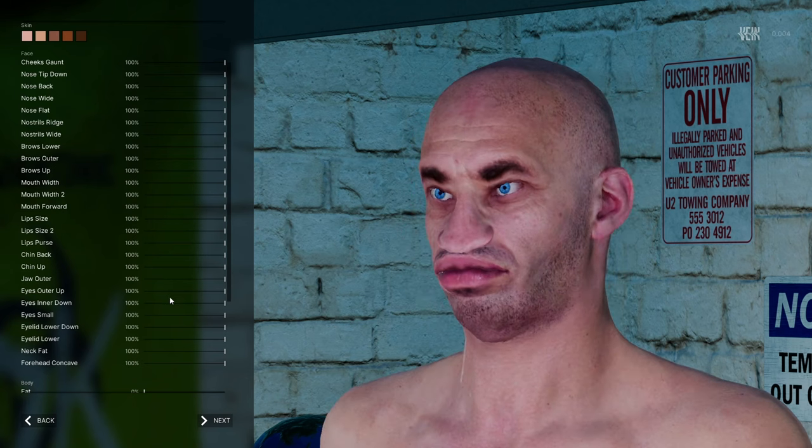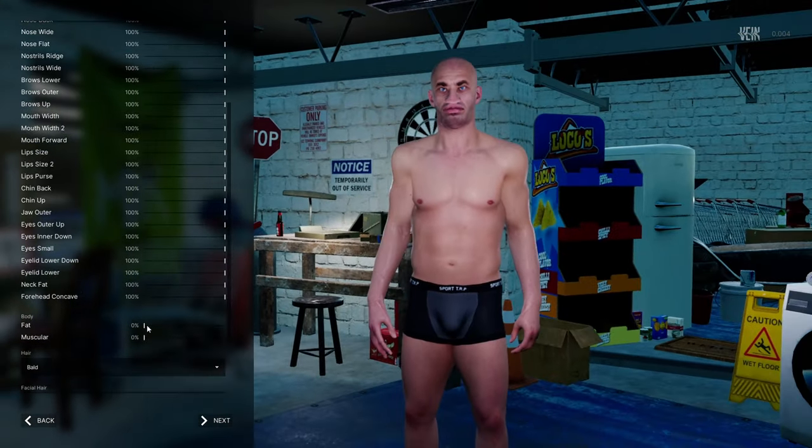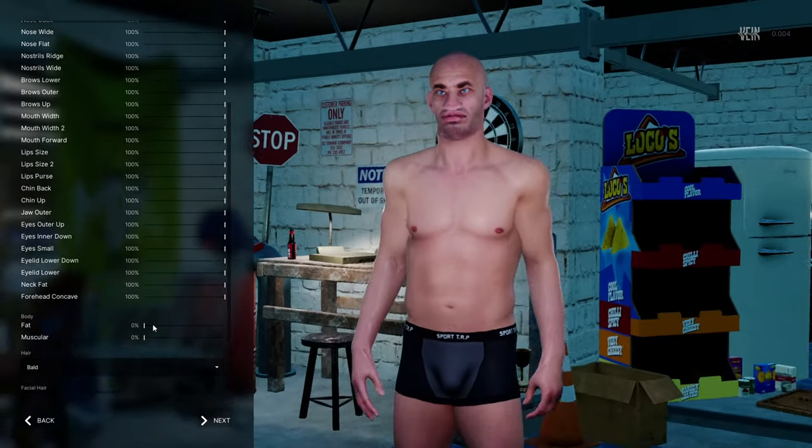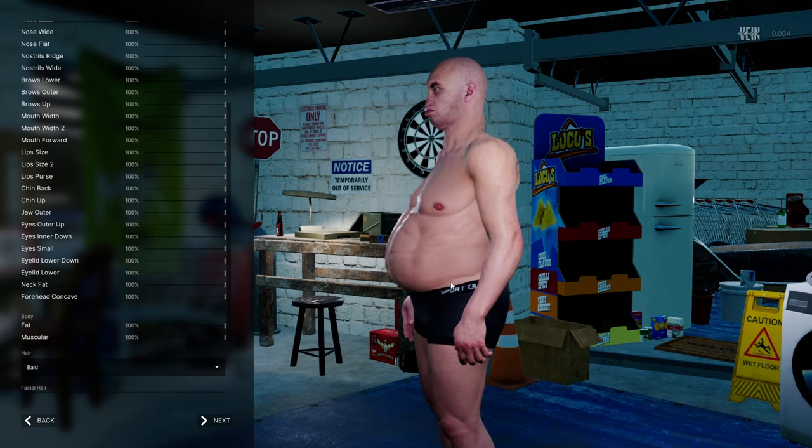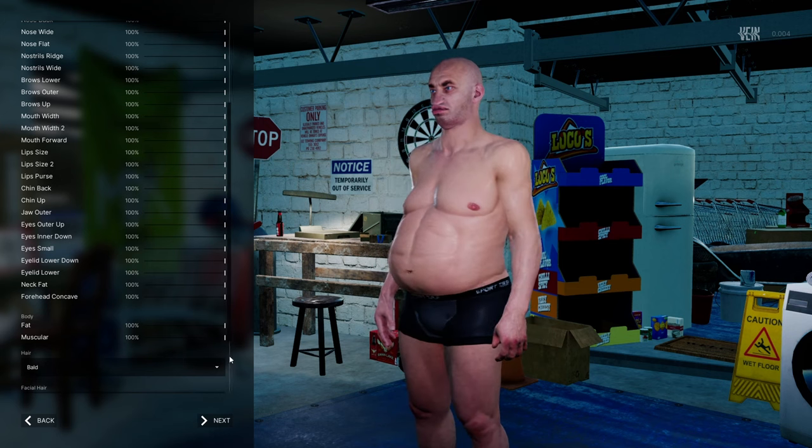Let's see the body. When I move the mouse over it immediately zooms in. Fat and muscular — so that's how it is. We got the abs right in front.